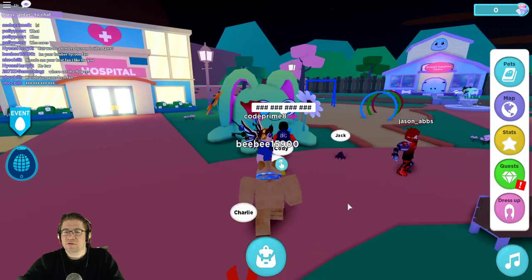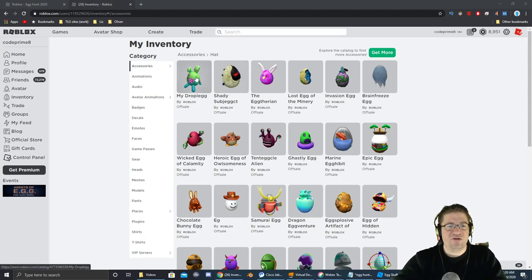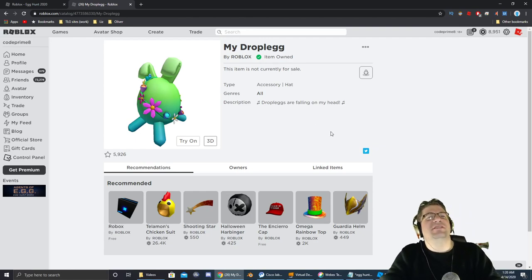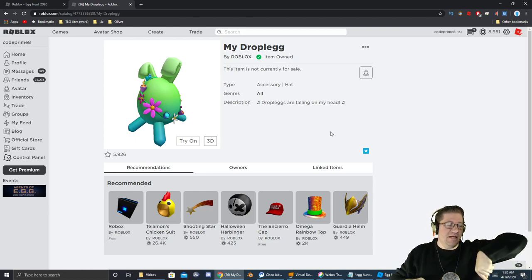Wait, did we actually get it? Hold on — let's go check our inventory. Sure enough, there it is. My Droplet egg! Thank you everyone for watching this episode of Easter Egg Hunt 2020 with me, Heath Askins, Good Primate, as we find the My Droplet egg. What is this — the My Droplet game? Link to the game will be in the description down below.